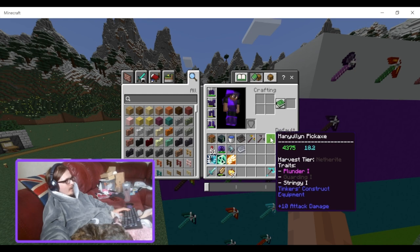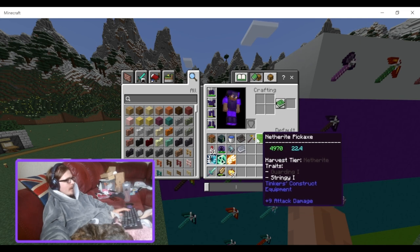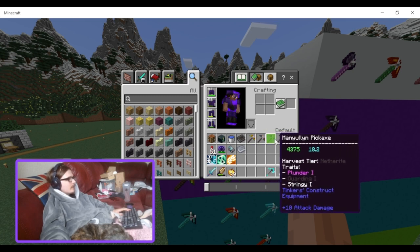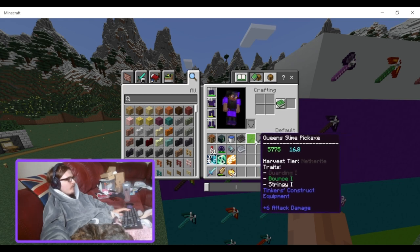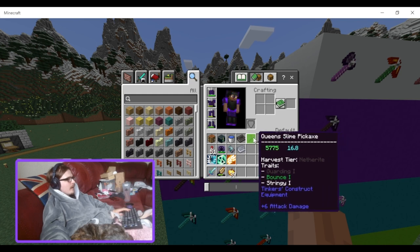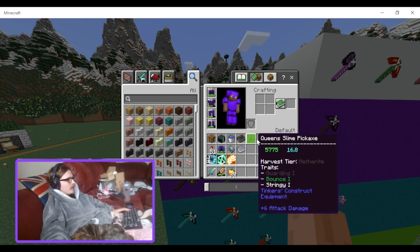Then we have the manyullyn pickaxe, which has 4,375 durability and 18.2 mining speed. I wouldn't use it over either of the top two, but it is a midpoint — if you don't like queen slime's slower mining speed and want it a bit faster but don't mind having a little less durability than netherite, you could use manyullyn. It's basically a midway point between those two.